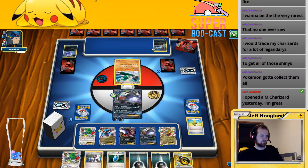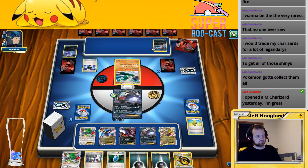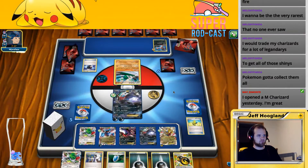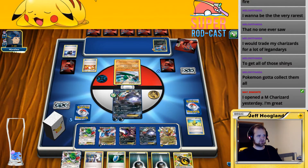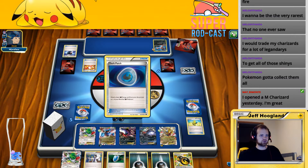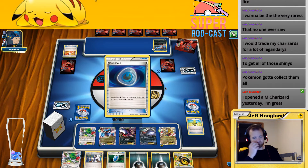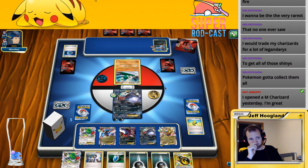I assume this is about to get a Double Color Energy and just knock me out — it's been a bunch of supporters. Probably going to see a VS Seeker here for whichever supporter they want. They've been Delinquent, Ghetsis, and N. Ghetsis really doesn't do much right now. Dark Patch — sure. You're really sliding this out to attack with. He patched it and played an energy on it. I guess he hasn't played a supporter yet — there's the VS Seeker.